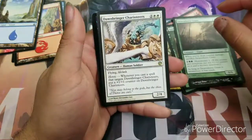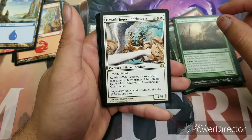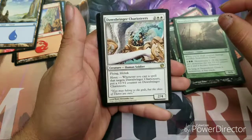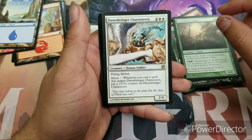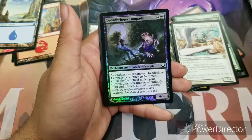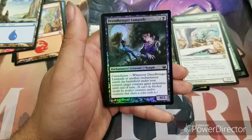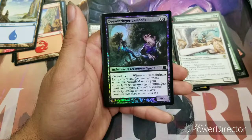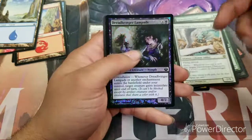Our rare is Dawnbringer Charioteers — a four-drop, two and two white, with flying and lifelink. It's a two-four and heroic: whenever you cast a spell that targets Dawnbringer Charioteers, put a plus one plus one counter on it. Not bad. We also got a foil — Dreadbore Lampads, a five-drop, four and one black enchantment creature Nymph with constellation: whenever Dreadbore Lampads or another enchantment enters the battlefield under your control, target creature gains intimidate until end of turn. It's a four-two.